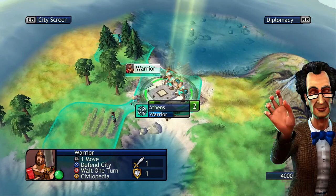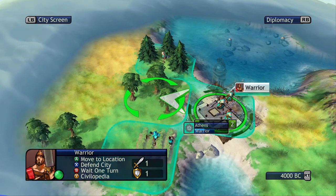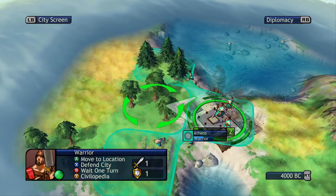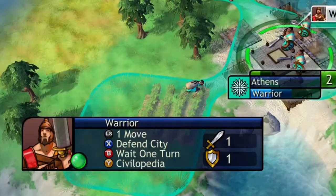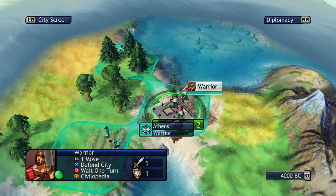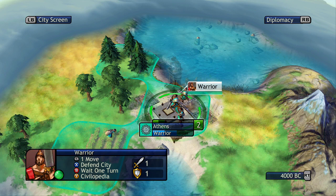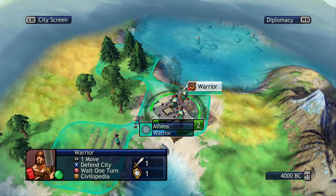So what we're going to do is show you the interface. You can see we already have a warrior unit here, and there are a couple of actions you can do with it — you can choose to move this unit. This unit only has a move counter of one per turn. You can see the defend city button, the wait one turn button, and the civilopedia. Defending the city is useful for obviously defending your city. You need to garrison units in your city to protect it from attacks, because if you don't have units in your city, any enemy unit that walks into the center will capture it. Your entire city will be gone and you'll lose all production from it.